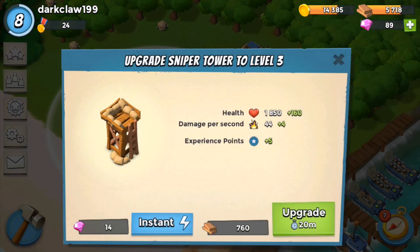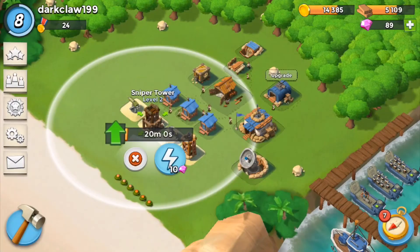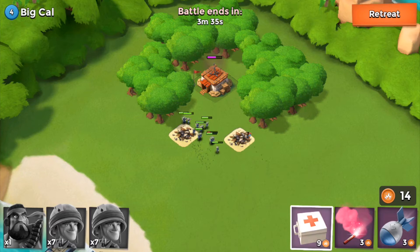As you progress, you upgrade your items, equipment and men to get a stronger force and defeat more Blackguard patrols.